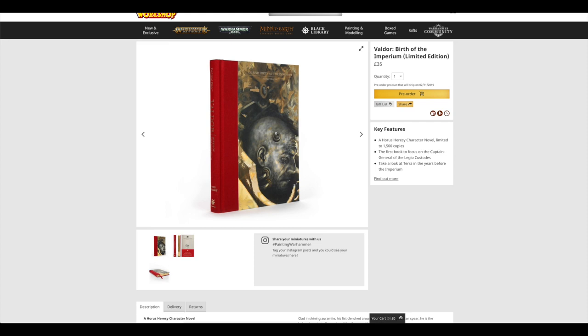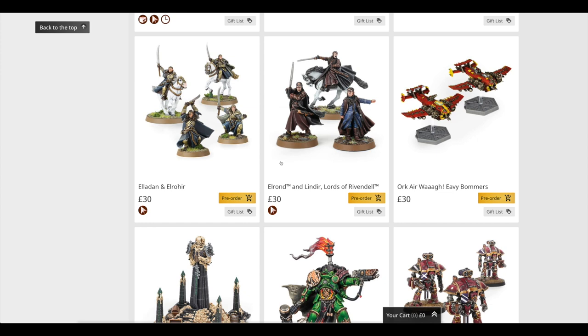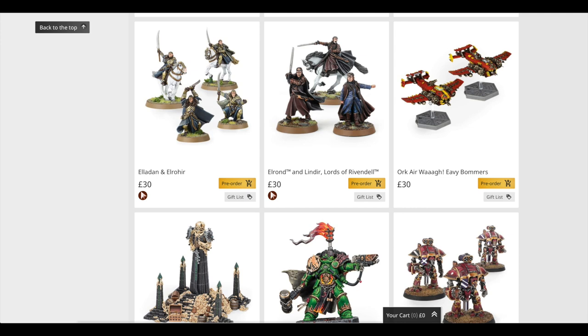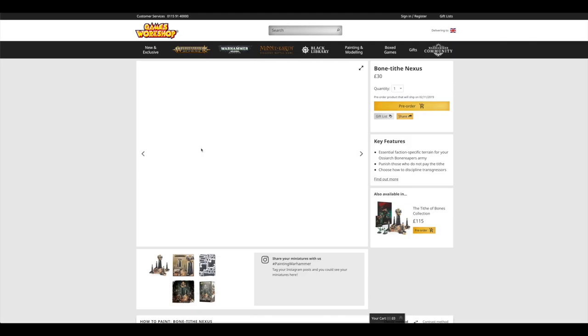You can pre-order that anyway. The Incursors and Infiltrators were up last week. I'm not sure about Eladan, Elrohir, and Elrond — I think they're new, 30 pounds for those sets. The Evie Bombers are 30 pounds for a pair, so 15 pounds each. The Bone Tithe Nexus is 30 pounds — that looks pretty awesome as a scenery piece.